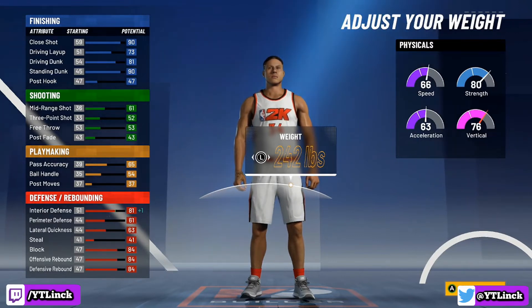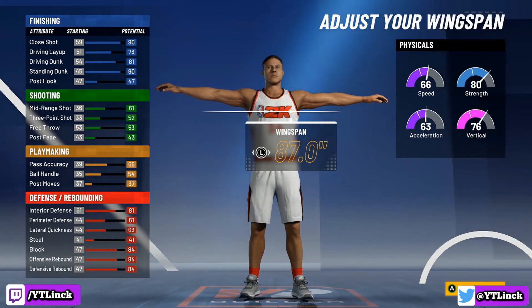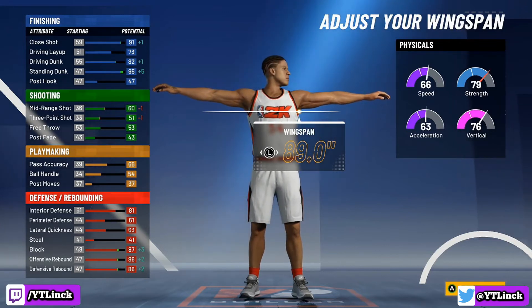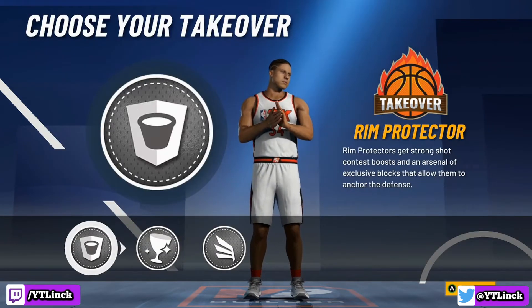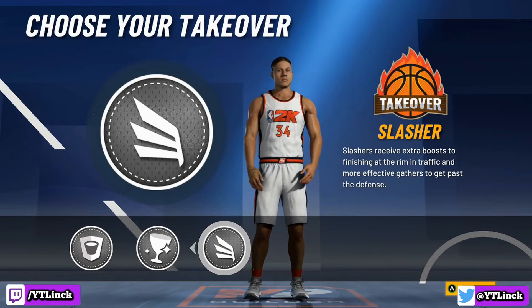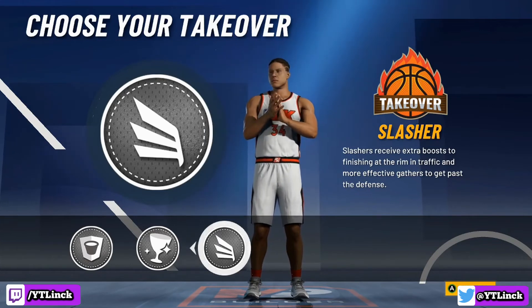For the weight, you can leave it as is or go up to 242 to be as accurate as possible — according to Google, Giannis is 242. Now, next up for the wingspan — pay attention here. At the default, going up to 87, 88, or 89 gives a boost to all our finishing and defensive rebounding. However, if we go over to our takeover, we don't get slashing takeover at those lengths. If we put it all the way down to 86, our block and seal and standing dunk do go down slightly, but we actually get slashing takeover. If you don't care about slashing takeover, go with a longer wingspan; if you do want slashing takeover, go with an 86 wingspan. I want slashing takeover, so I'm choosing 86 wingspan.